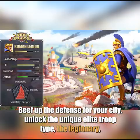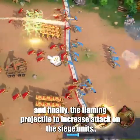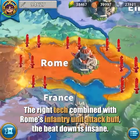Beef up the defense for your city, unlock the unique elite troop type, the legionary, and finally the flaming projectile to increase attack on the siege units. The right tech combined with Rome's infantry unit attack buff? The beatdown is insane.